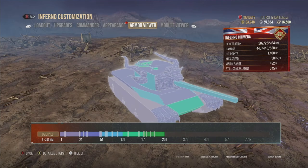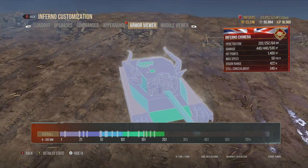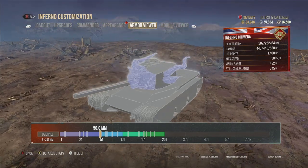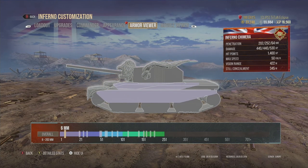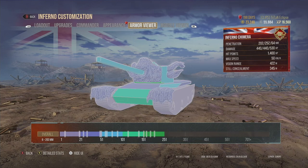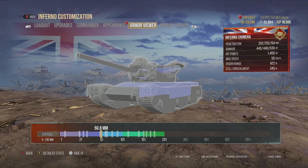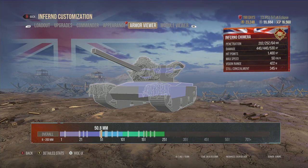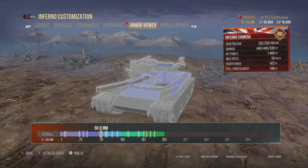The armor model is actually not bad on the Chimera because it gets an absolute boat-ton of spaced armor on the front. The mantlet has a big 50 millimeter thick slab of spaced armor. The horns also count as spaced armor, so if you're an opponent trying to penetrate the Chimera, just hit the flat side. There are also side skirts which deflect HEAT rounds when you're side scraping.